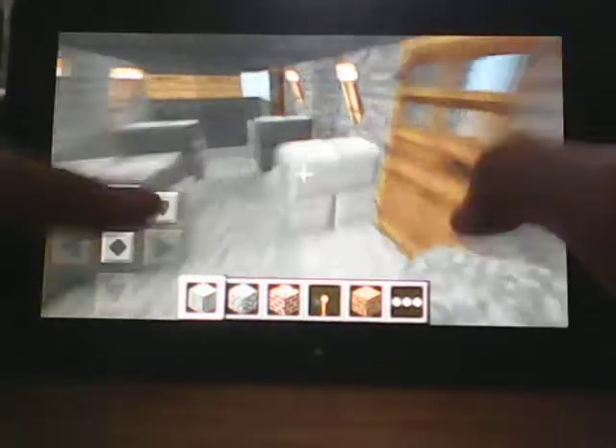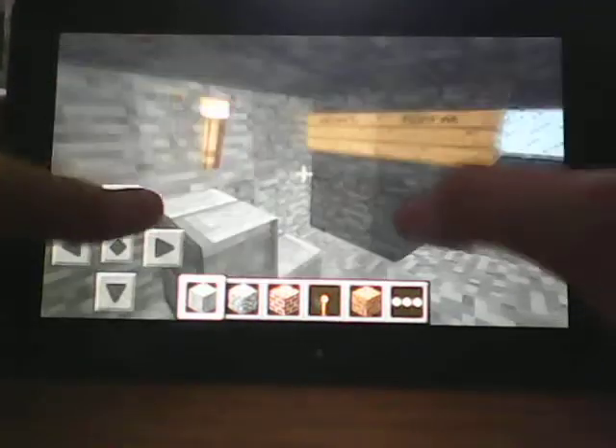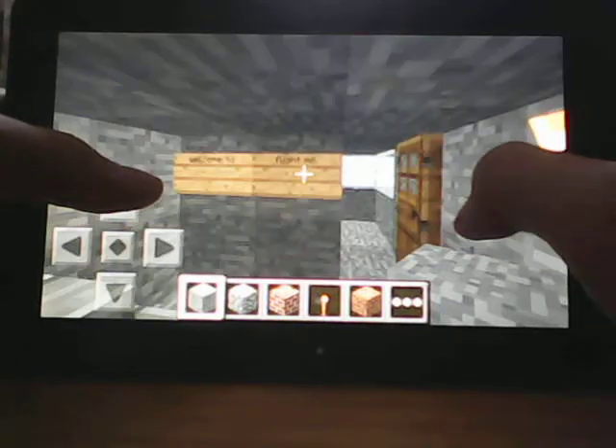So you'll take your seat, and then it takes off. And it says, welcome to flight MC — which stands for Minecraft.